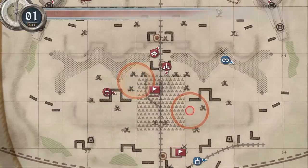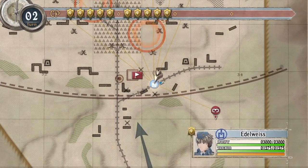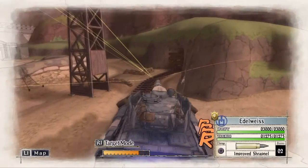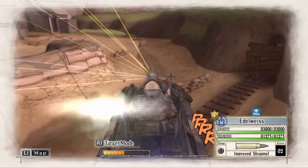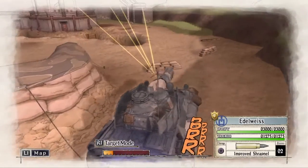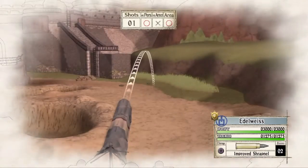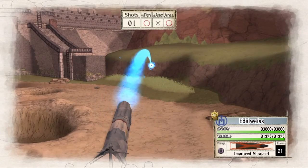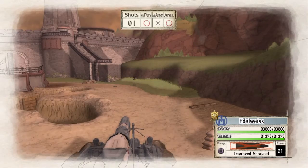Now it is turn 2. The first thing we are going to do is grab the Edelweiss and move it on up so that it can take out the enemy ace tank. However, it does not get a good line of sight on it in its first movement. So instead, I am going to use the improved shrapnel to blast the foot soldier enemy ace out of cover. That is where one enemy ace is hiding.